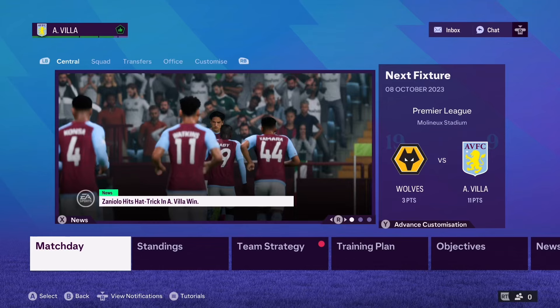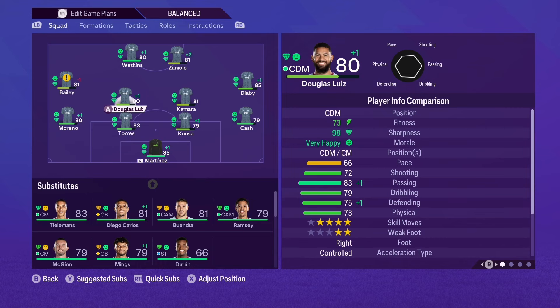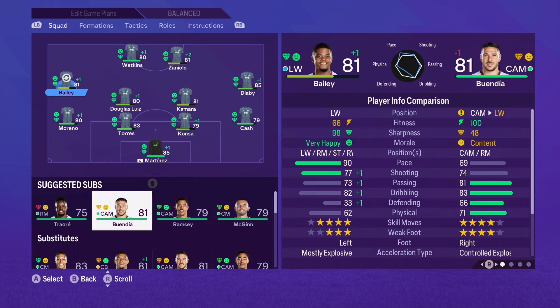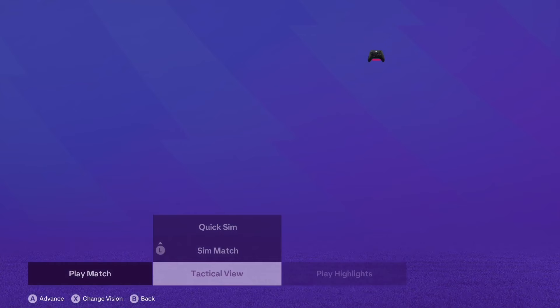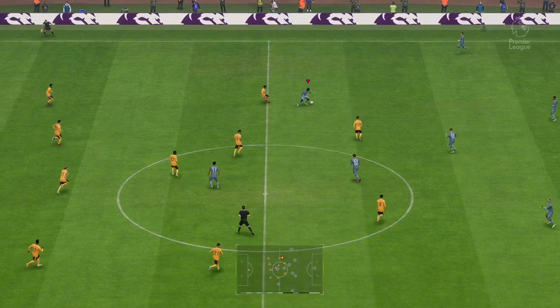Welcome back to the Aston Villa career mode. Before I get into this game, just turn the picture quality up to 1080p - it automatically puts it in 720 which makes the gameplay a bit blurry. Tap the screen, go to settings, press quality, go to advanced, and turn it up to 1080p. That's the way to get the best quality video.